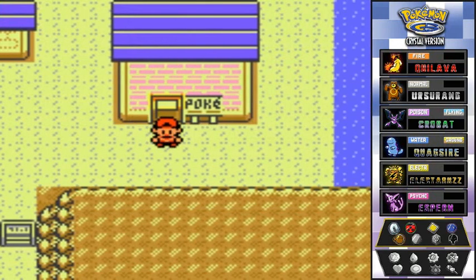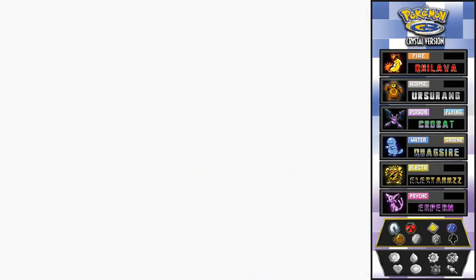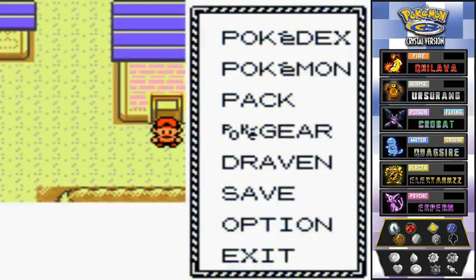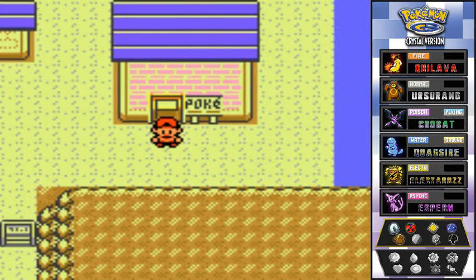That's pretty much it, guys! We now have five badges. Stay tuned for the next episode - it's going to be an interesting one because we'll be facing Jasmine at the Olivine City Gym. See you guys!